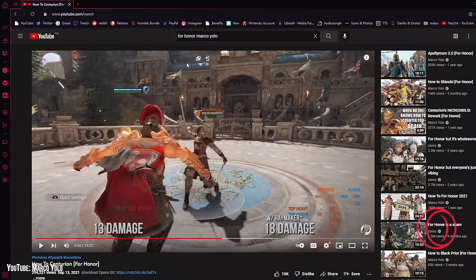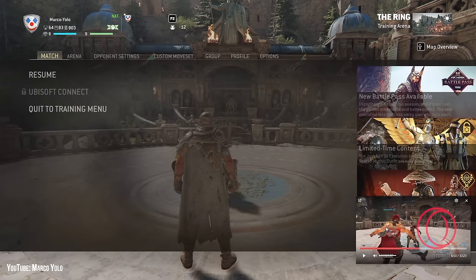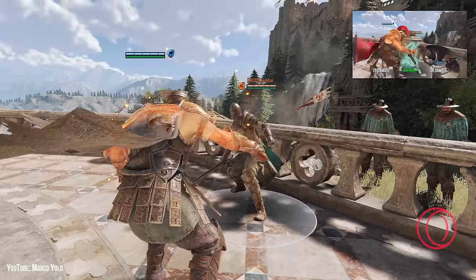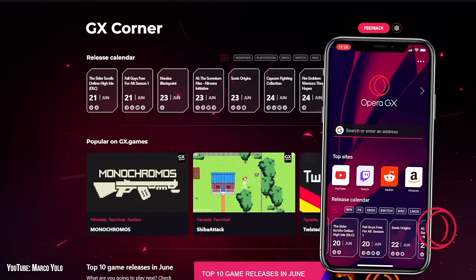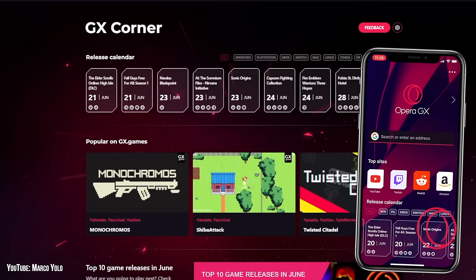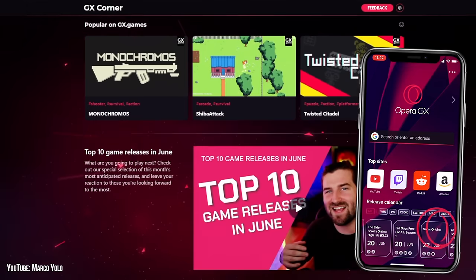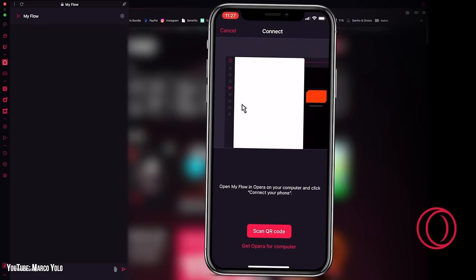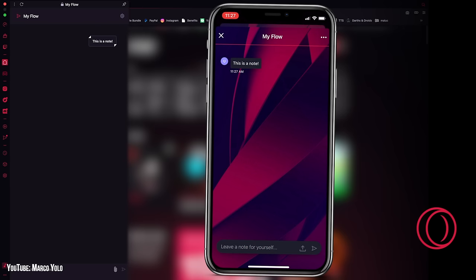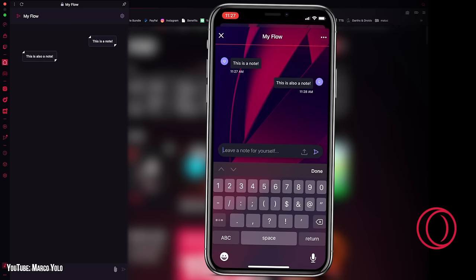If you ever wanted to follow along with my how-to videos while playing the game, you can pop videos out with picture-in-picture mode so you have both the game and the video on screen at the same time. You can also get Opera GX on your phone. The mobile app gets you access to the GX corner so you can stay up to date on the latest releases, deals, and free games, and you can connect the app to your PC to send yourself messages or links so you can pick up right where you left off while on the go.